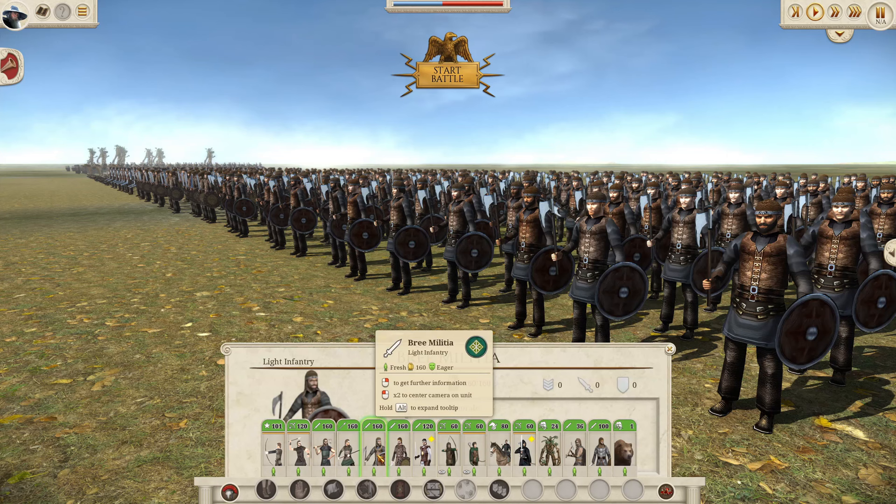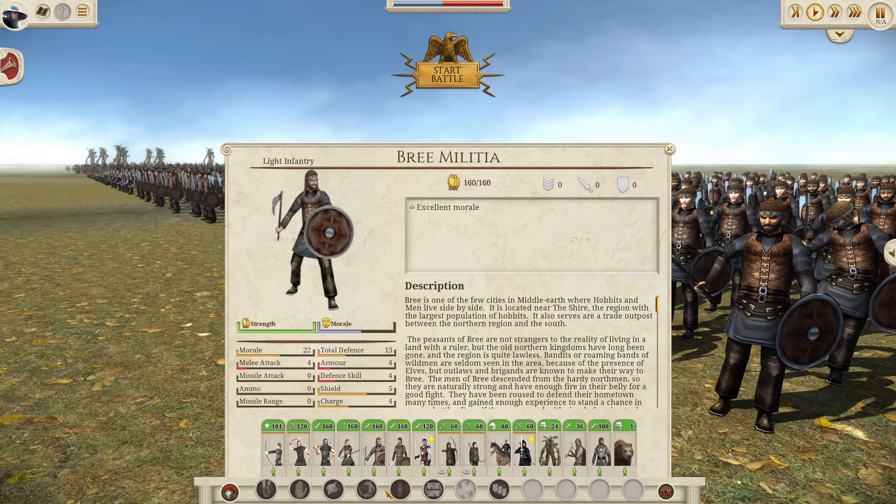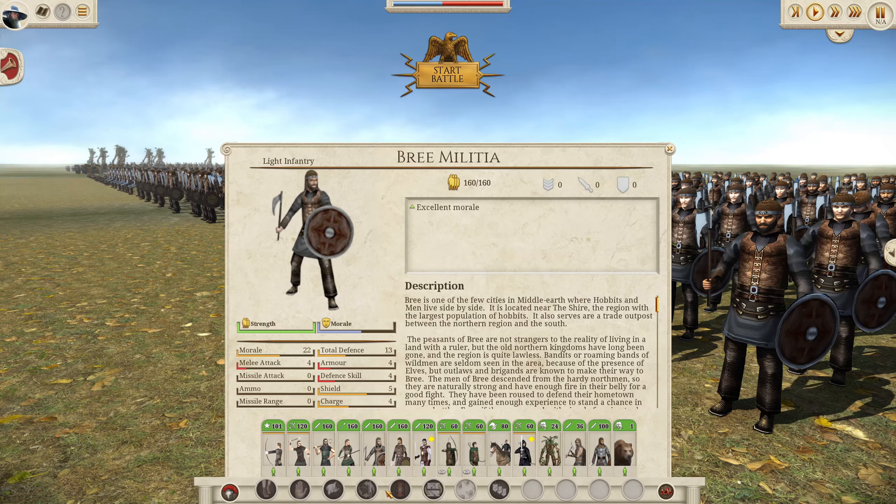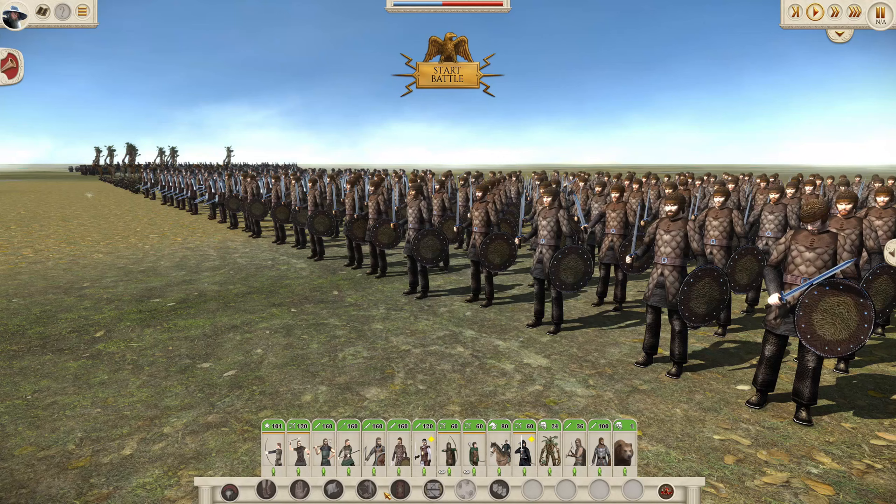The Bree Militia are your best recruitable melee infantry units — you can only get these from Bree and from tier 2 of the Barracks. The stats overall are not that high, but for the Free Peoples this is probably the best they have. I usually rush the tier 2 Barracks in Bree to get these. They do have a very high unit size at 160 — most melee infantry units range from about 100 to 120, so that is a real strength.